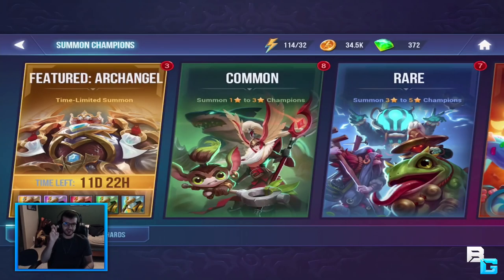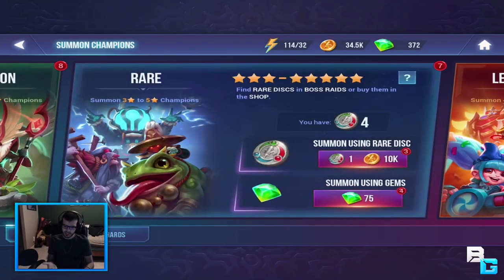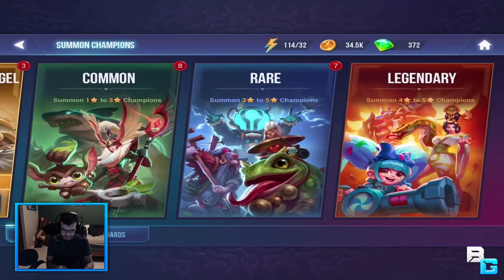If you go to summon, these are the sort of chests you unlock champions from. I have these seven stones and with these you can unlock champions along with your gold. I got four of them just from playing the entire first board, and the first board took me maybe 20-30 minutes honestly. So let's go ahead and open a rare one.